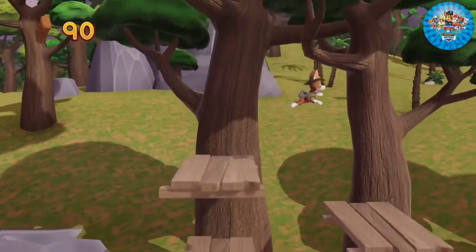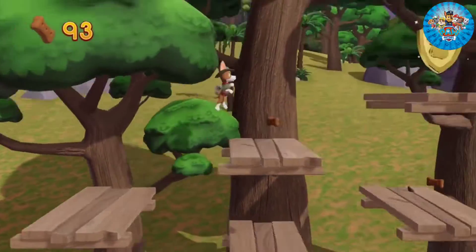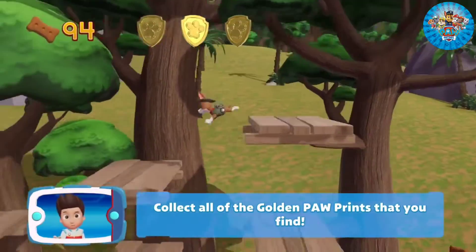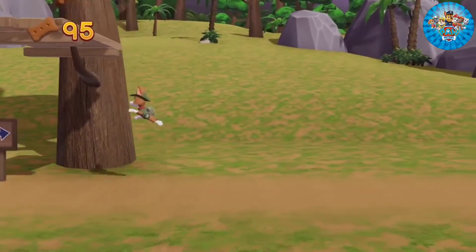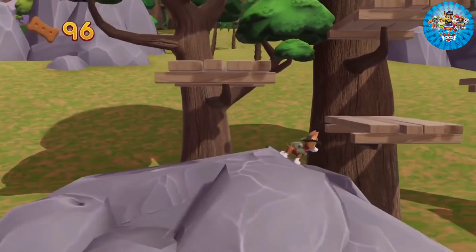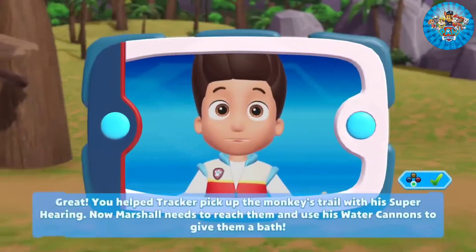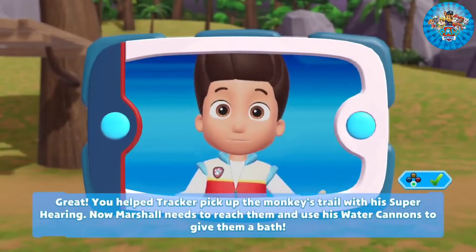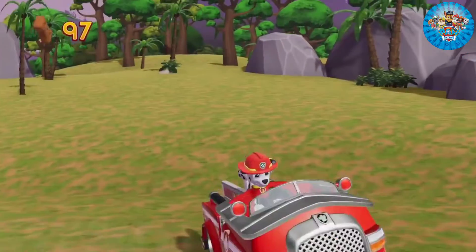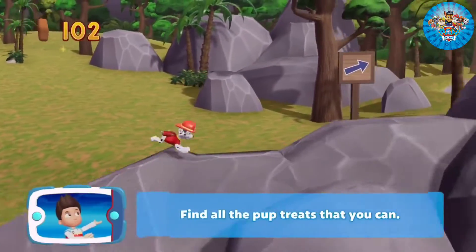All right, now we keep moving. You've got the golden paw print — collect all the golden paw prints that you find. You helped Tracker pick up the monkeys' trail with his super hearing. Now Marshall needs to reach them and use his water cannons to give them a bath. Let's keep moving. Find all the pup treats that you can.